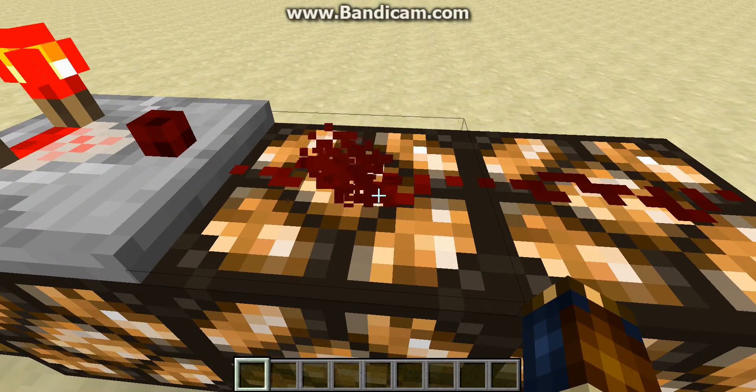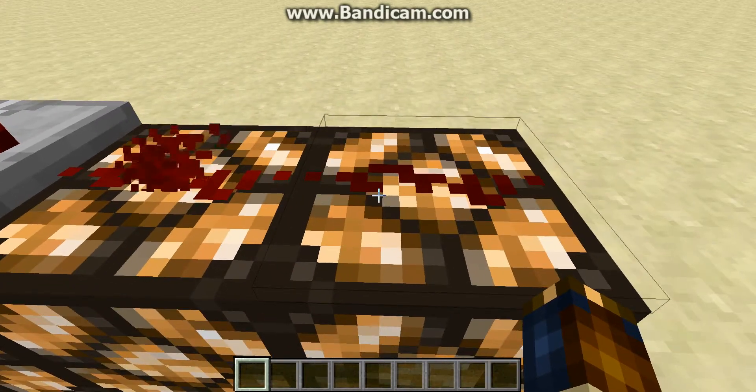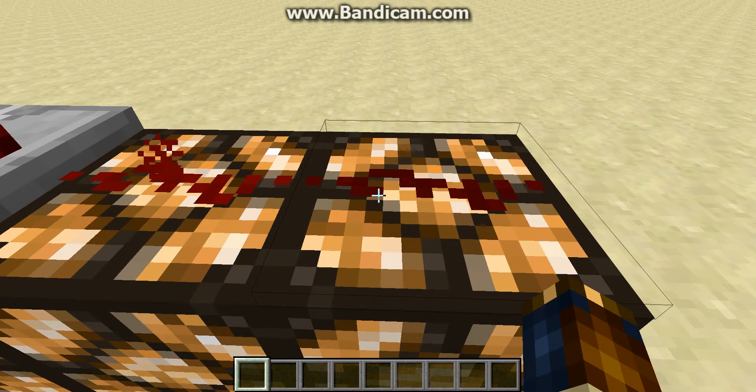In this case, because there's only one block of dirt in there at a time, only this first wire is lit, which is why the second one does not give off a particle effect.